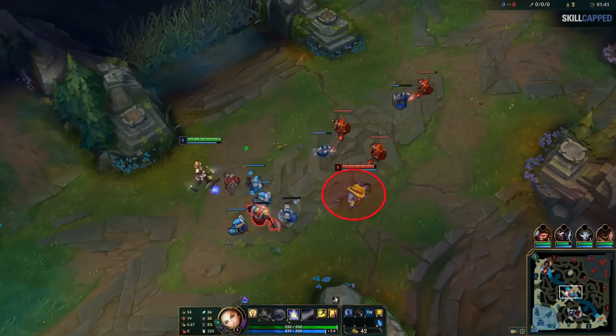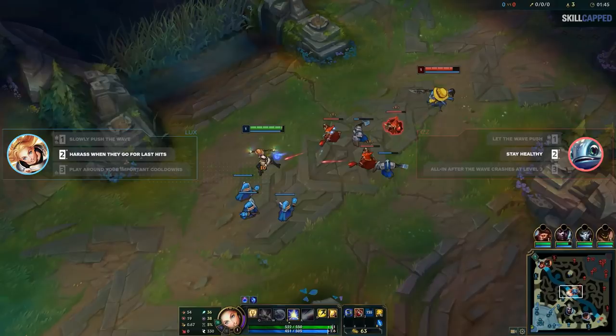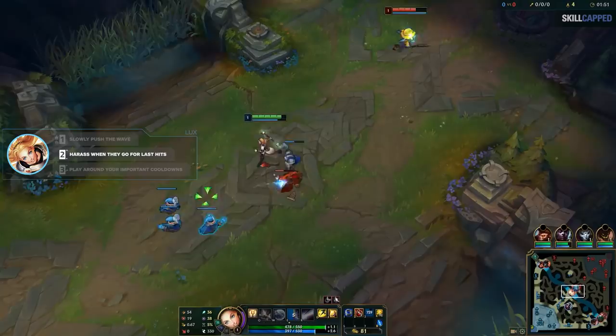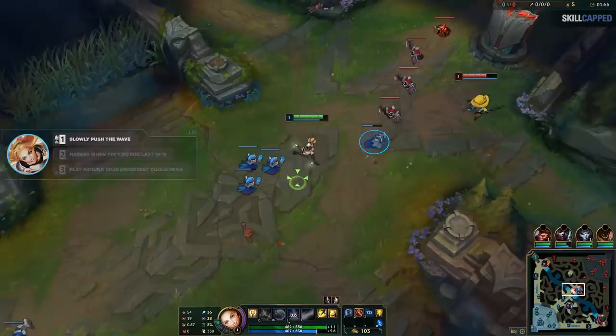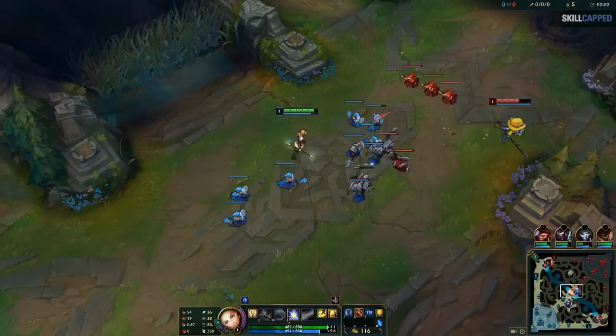I missed my first E on him because I didn't wait for him to go for a last hit before using it — this is something you really should get into a habit of doing. If you just throw abilities out randomly, you'll run out of mana and won't connect with most of your skillshots. I hit him with an auto attack, collect 2 of my last hits, then hit him with 2 more autos as he runs away. This is part of mission 2 on the melee side — you shouldn't be taking any free damage. Then Fizz walks up for a last hit, so I hit him with my E, then walk up to auto to proc my passive. These auto attacks really add up early on. If you can punish them with an auto every time they go for a last hit and throw in some abilities as well, they'll get low fast.